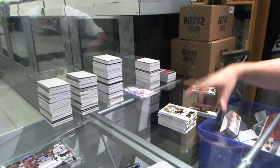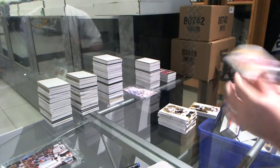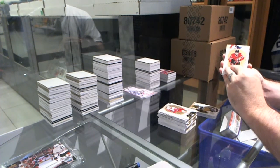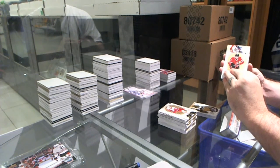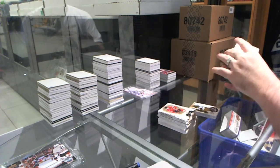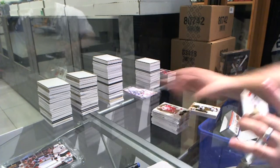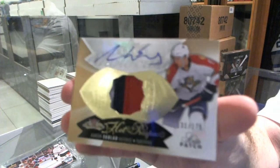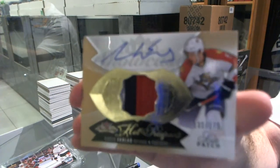Well, let's hope the next patch is as good if not better. It is a Florida short print — come on, come on, come on — it is a three-color short print rookie patch auto for the Florida Panthers. Aaron Ekblad.